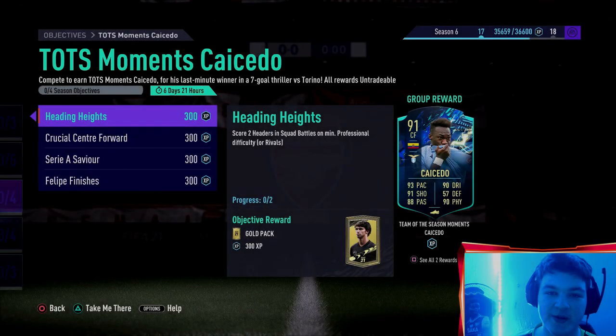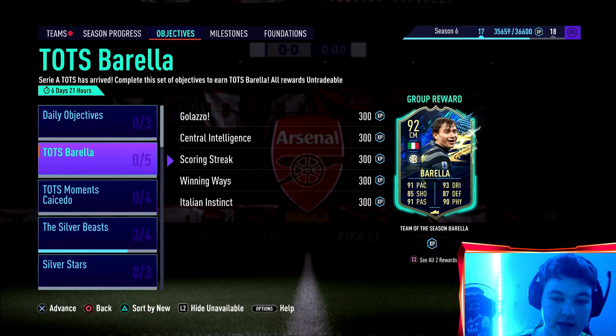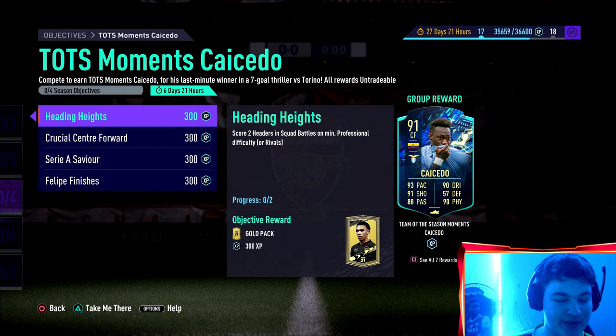Welcome back to another objectives guide. We've just got a Team of Season Baralla objectives guide out, and now we're going to get a Team of Season - not sure how to pronounce his name - Kakado, Kachade, I don't know, but I'll have a look in a minute. 91 rated, let's just go with Kakado for now. Looks like a very solid card.